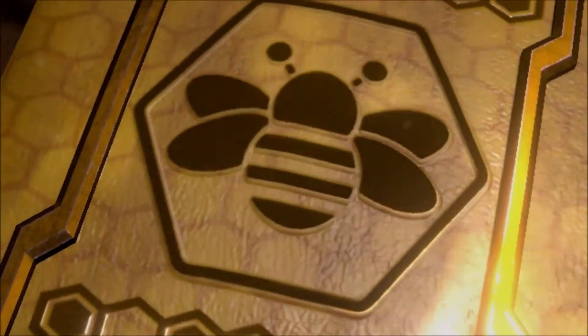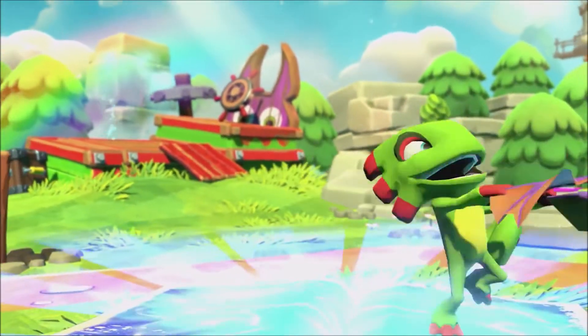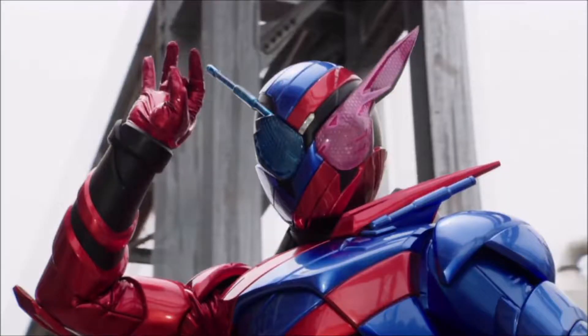We start off with a book opening, revealing our two characters, Yooka and Laylee, who do a little dance before the title pops up. I personally really like the title. It has a very Indiana Jones feel to it, not to mention the logo looks like Indiana Jones.